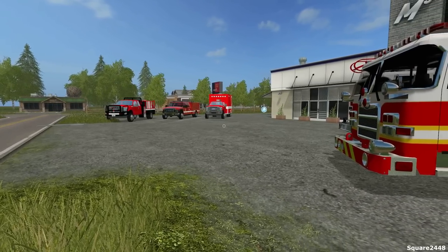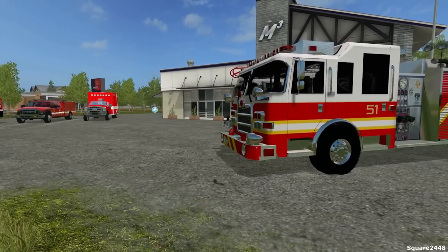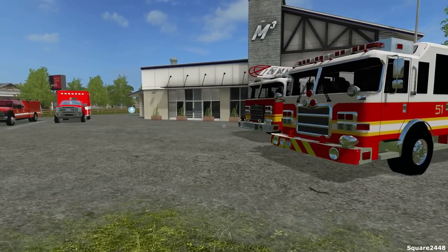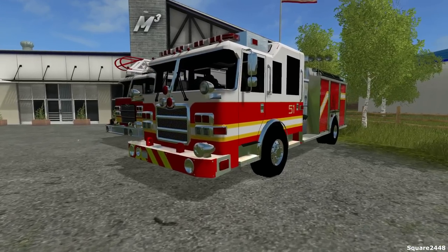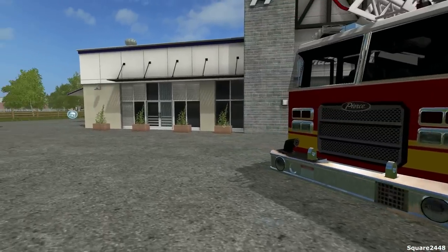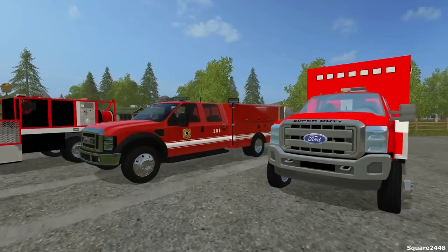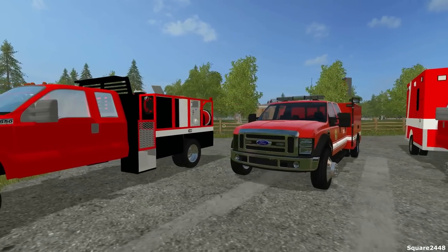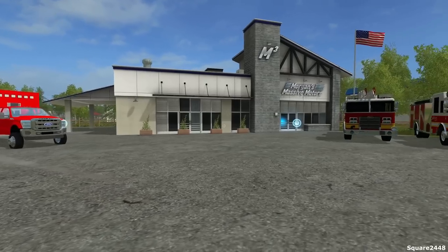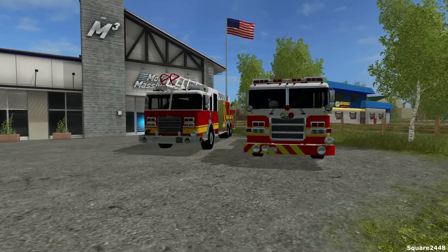This is Squared2440 with a Farming Simulator 17 video and today we'll be setting up the fire station with these awesome fire trucks and rescue trucks. We have a Pierce engine — engine 51 — a Pierce ladder truck, and three Fords: an ambulance, a rescue, and a brush truck. We have a pretty nice setup for the fire station and we'll be using the station for all the heavy rescue videos.